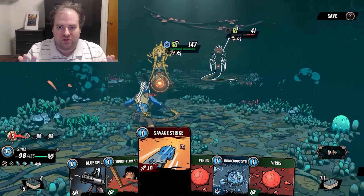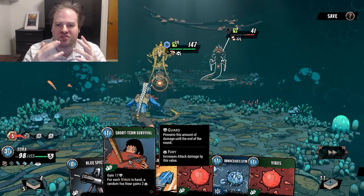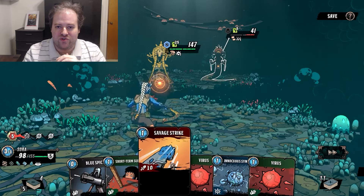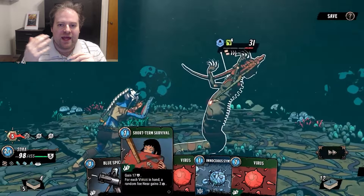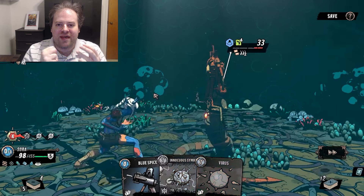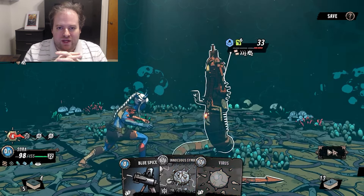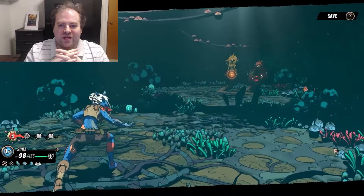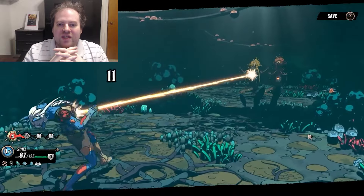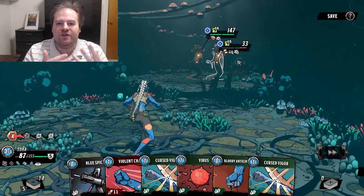Beneath Oressa is perhaps the most visceral of the deck builders we had a chance to play this year, featuring a comic book cel-shading look and vibe with a heavy emphasis on building yourself out of different factions and trying to make it all work with enemies coming at you from close and far range. It's certainly a challenging game.